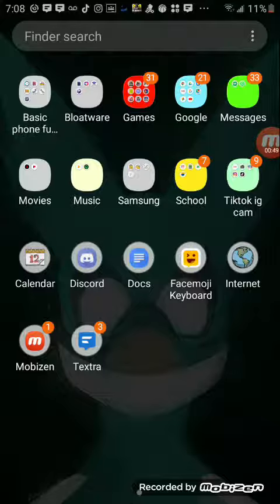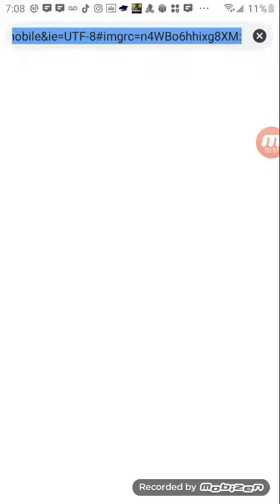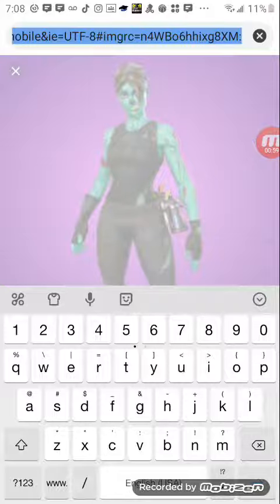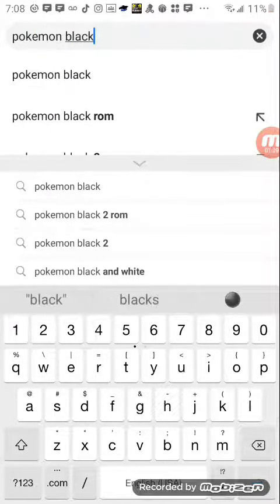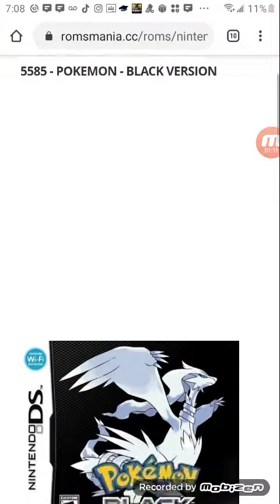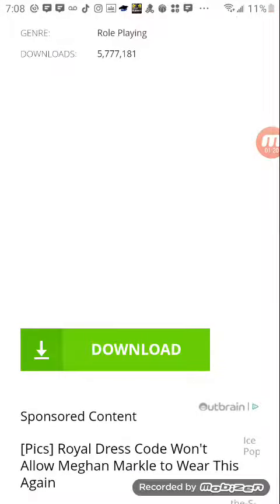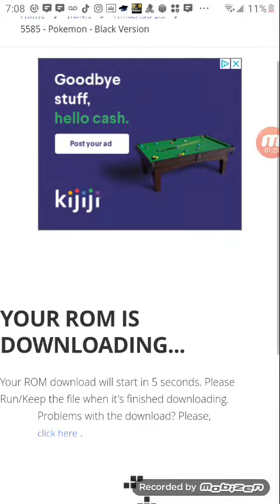To play the game, you have to go online and download whatever game you want. If I want Pokémon Black, I go to Romezikmania, then click download and the ROM starts downloading.